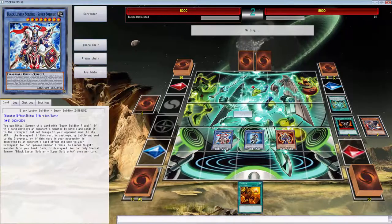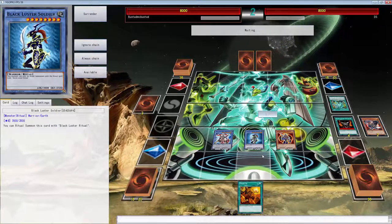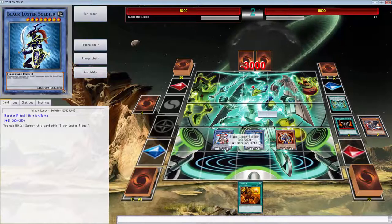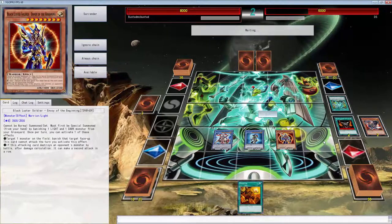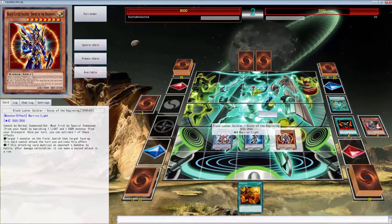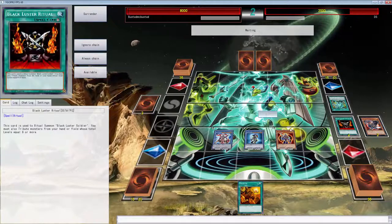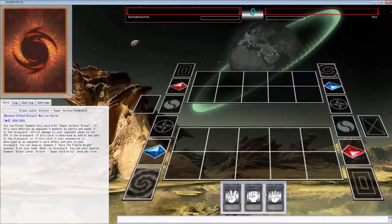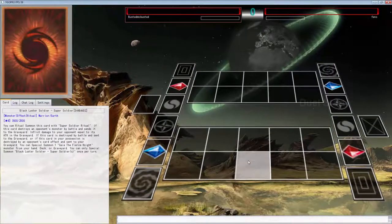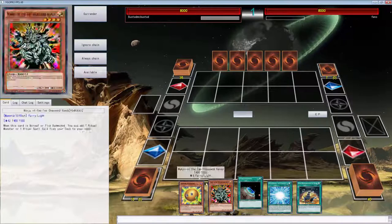This is why we go second - this is what the deck is meant to do. We probably should have Twin Twisters to clear back row, but the fact is Super Soldier Origin requires the cards in hand. That really holds the deck back from being super explosive - you need the cards in hand, you can't use Manjus or anything like that to get around it. Now we're going up against Pheno and we've lost the coin flip going first which really sucks.